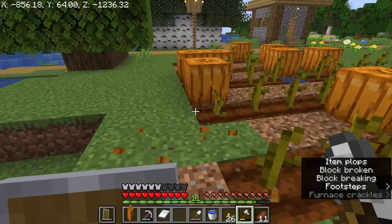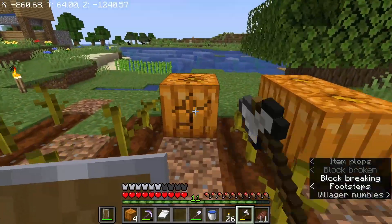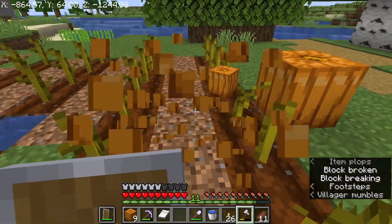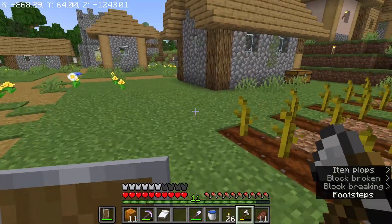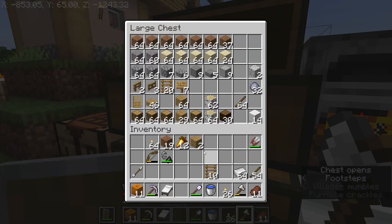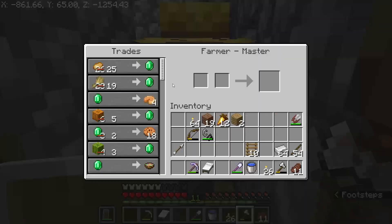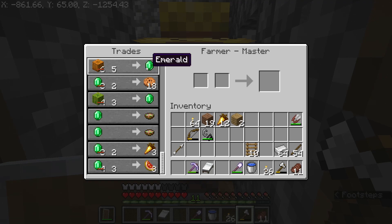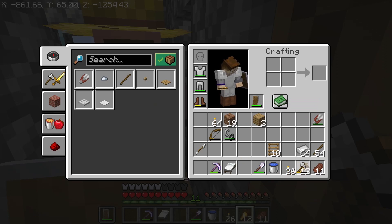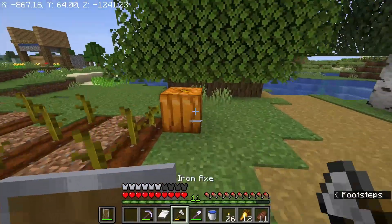I've made a start on some farms — we've got a pumpkin farm here. Whenever they need collecting I go around and collect them. I have a farmer villager somewhere around here and I've been trading with him to level him up. He accepts pumpkins and melons, and I can also buy golden carrots, which I've been doing. So we are looking good in terms of our food situation.